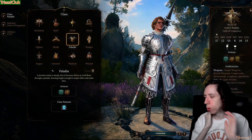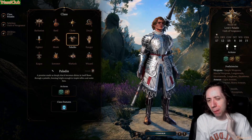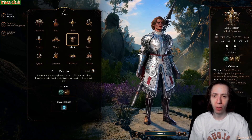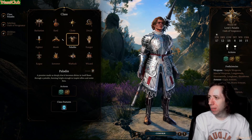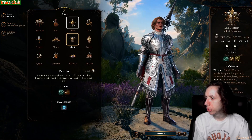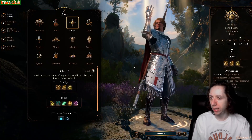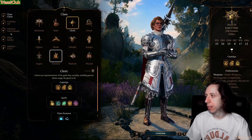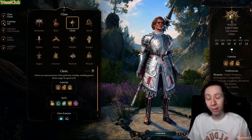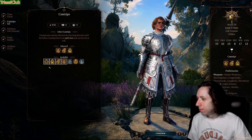For character creation at level one, your race doesn't really matter much. I'd probably opt for someone who can run 30 meters, or maybe a Wood Elf who can run more. For class, we need to start with Cleric first because we want sanctuary early — especially on honor mode. It gives you a guaranteed escape from the nautiloid, which is good for solo runs.